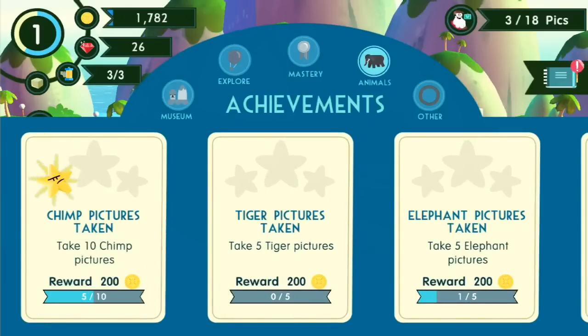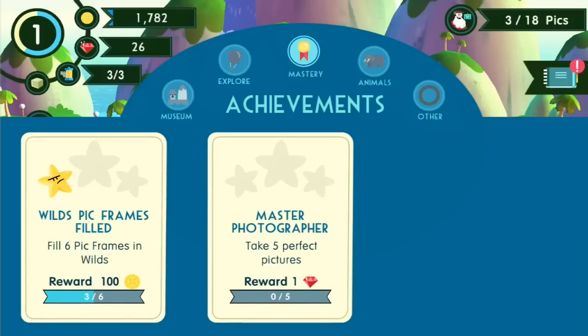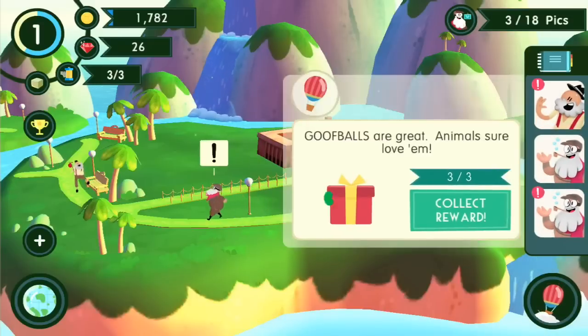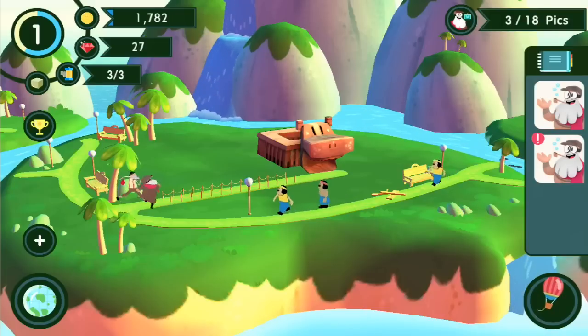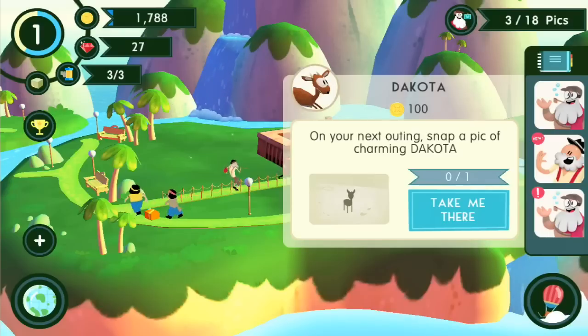I can collect money for the chimp pictures taken. Tiger - take five tiger pictures, oh that's so cool. So the more pictures we take of certain creatures, the more we can unlock these pieces, and then mastery. We can explore and go to the museum. We're supposed to gather up some goofballs and throw goofballs at our animals - apparently that'll make them react somehow. On your next outing, snap a picture of a charming Dakota - so Dakota the dik-dik should be out there and hopefully we can get a picture of him. On your next tour, tap the goofball and get to know them critters.